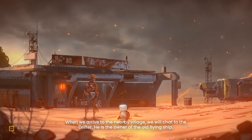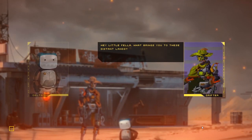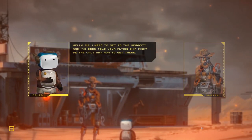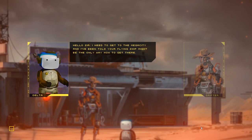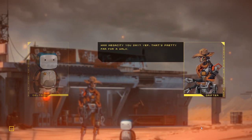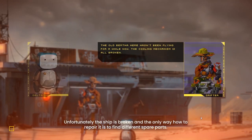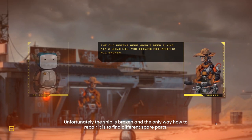When we arrive at the nearby village, we will chat to the drifter — he is the owner of the old flying ship. Unfortunately, the ship is broken and the only way how to repair it is to find different spare parts.